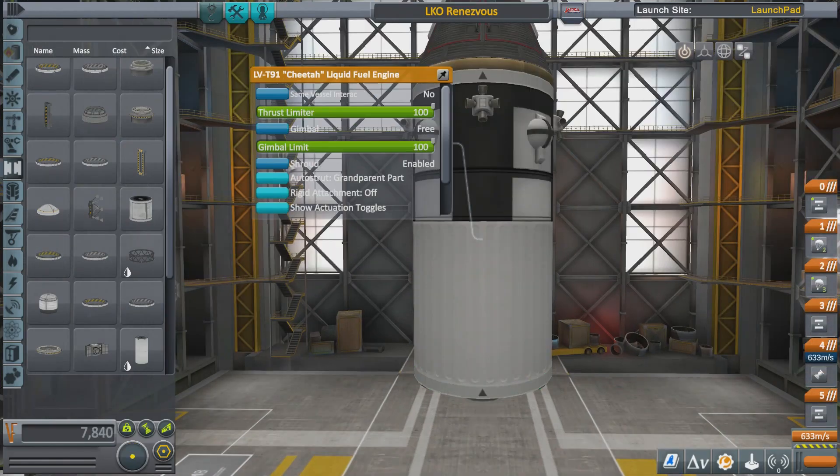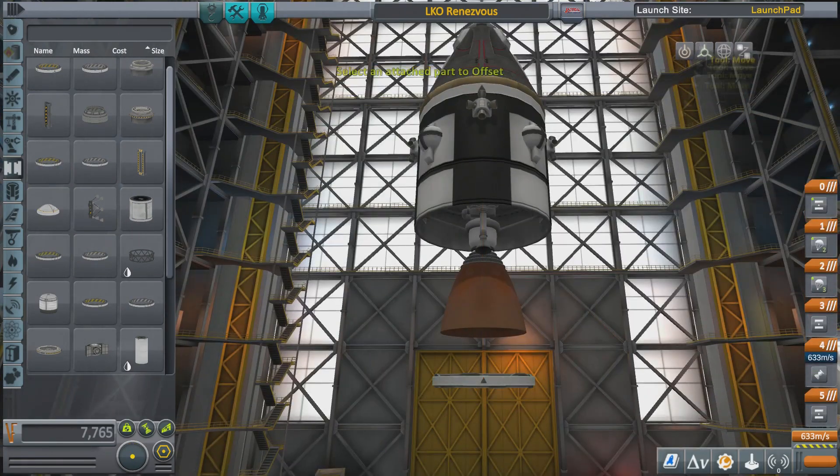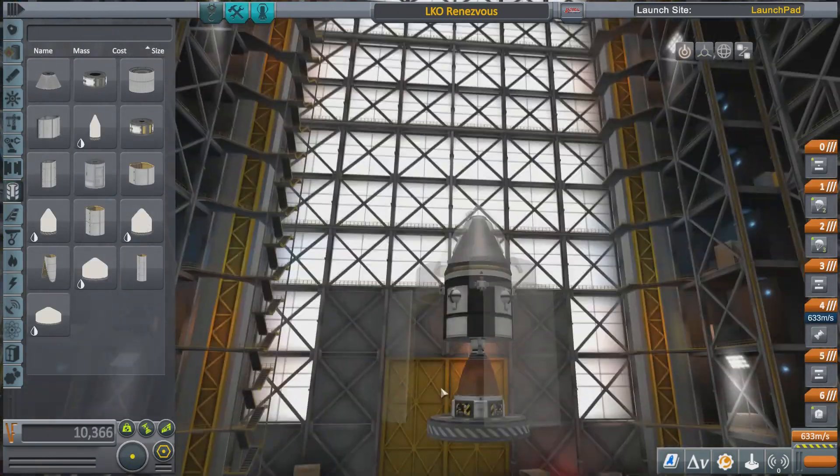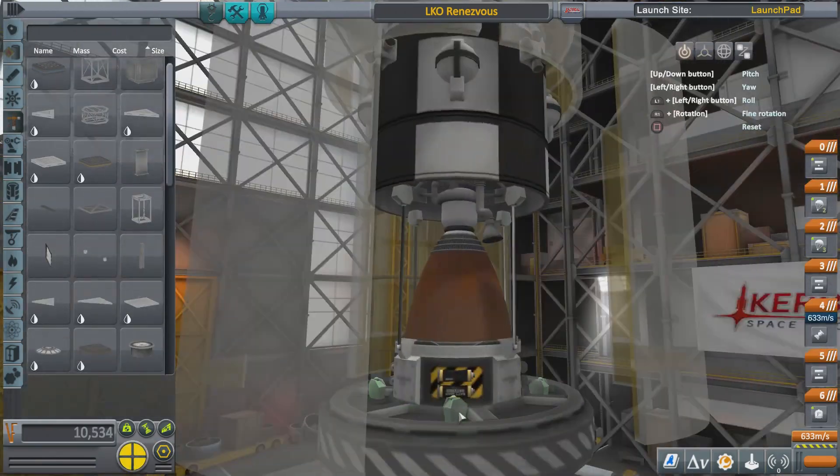Then we'll just carry on finishing off the booster stages of the rocket. I'm sure you know how to build a rocket that can get into orbit if you're looking up how to do rendezvous.